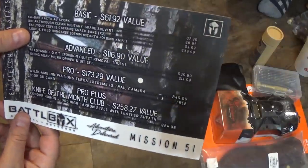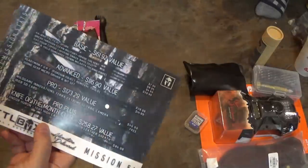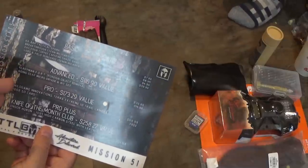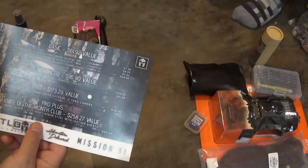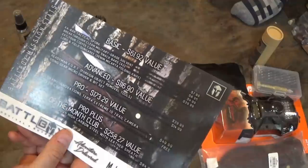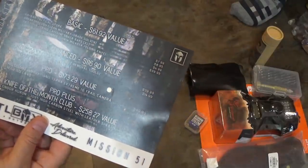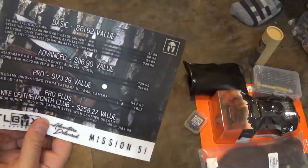Finally, the last item in the Basic, with an MSRP of $39.99. This is Lord and Field — now here's the thing: this is a Battlebox-owned company, or the same people that own Battlebox own it. So if you find it anywhere else for sale, like on Amazon, make sure you check who's selling it — it'll probably say sold by Battlebox. Lord and Field Dungaree — it's a denim micarta folding knife.